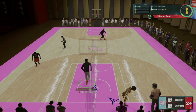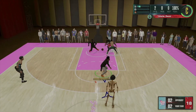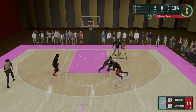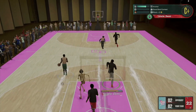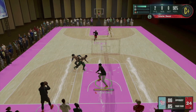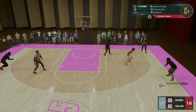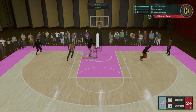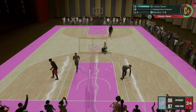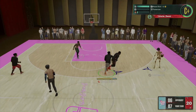Limitless Takeoff on Hall of Fame — don't sleep on it. You're going to be able to jump from the free throw line every single time and get the dunk animation if you're using the pro stick. I also have a 75 block so I can get really good interior defense just by jumping. Look at this one — I took off from the free throw line and laid him on the ground. Don't get caught with a body with Uncle Demi around, because you're probably going to end up in a video.